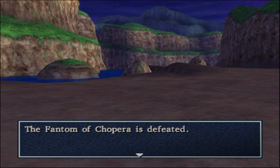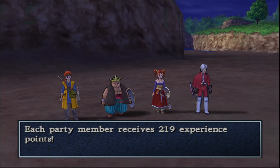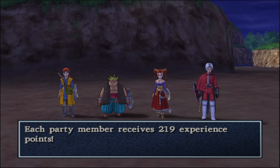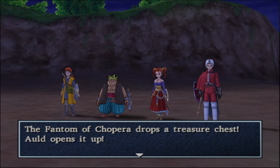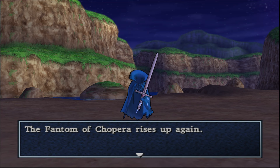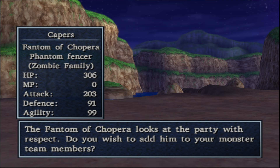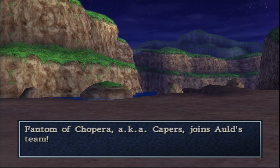Didn't even need that last oomph. The Phantom of the Chopra is defeated. Each party member receives 219 experience points and 39 gold coins — how that is worth less than the Potty Dragon, I don't know. The Phantom drops a gold monster coin. Phantom of the Chopra rises up — do you wish to add him to your monster team? Phantom of Chopra, aka Capers — Phantom Fencer, Zombie family, 306 hit points, 203 attack, 91 defense, 99 agility. We're taking him. Capers joins the team.